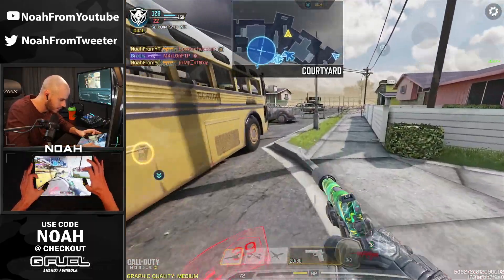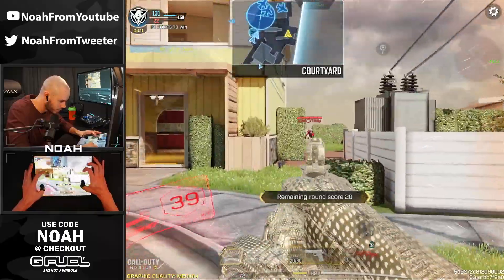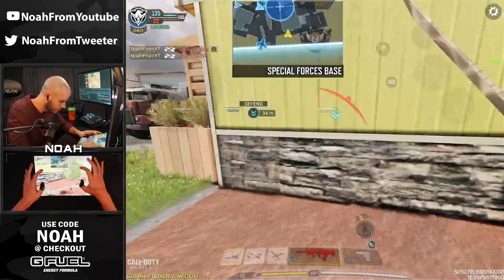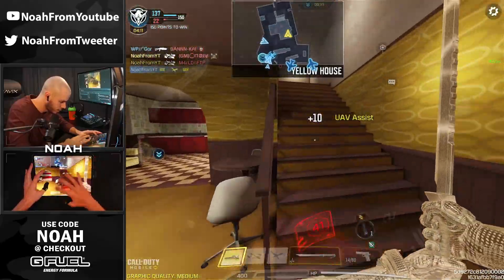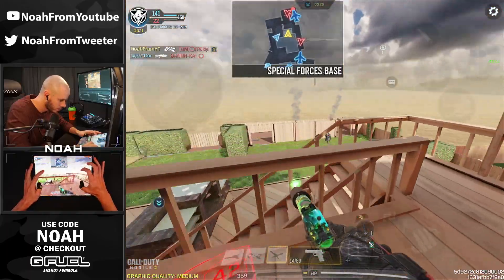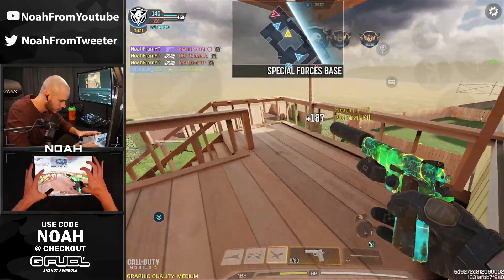I'll take that double kill. Pop the swarm now just so it can maybe get me the advanced UAV, and I need to pick up one kill here with the pistol. They swapped it from the katana — they did not. Advanced UAV — pop that into the sky. Players are down low.